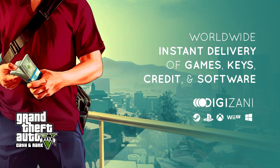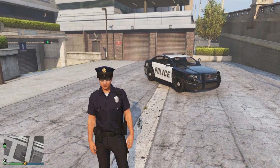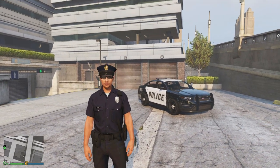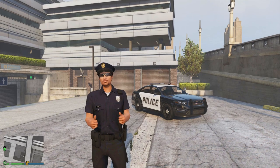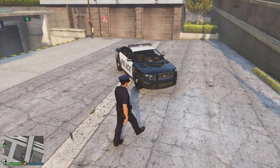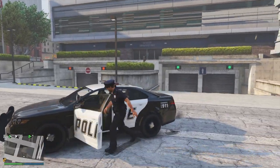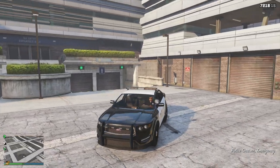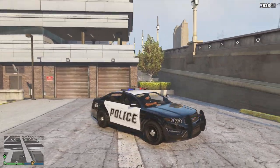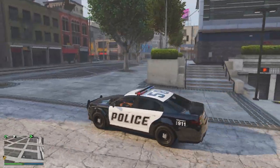For cheap and instant GTA 5 money, click the link in the description. What is going on guys? My name is Chaotic and welcome back to another Grand Theft Auto 5 video. In today's video, I'm going to be showing you guys how to get the police uniform in GTA Online. This is working after all the latest updates and patches. This glitch is super easy and it works across all platforms, including Xbox One, PlayStation 4, and PC.